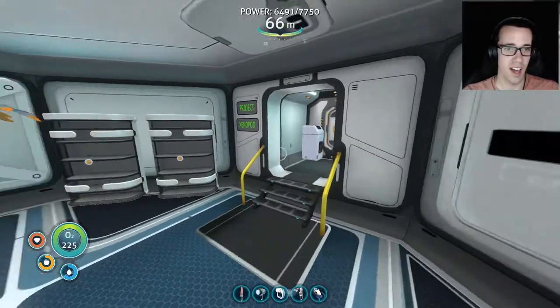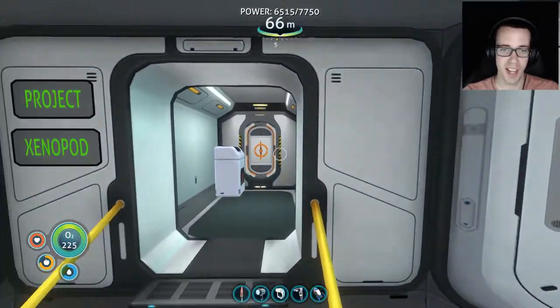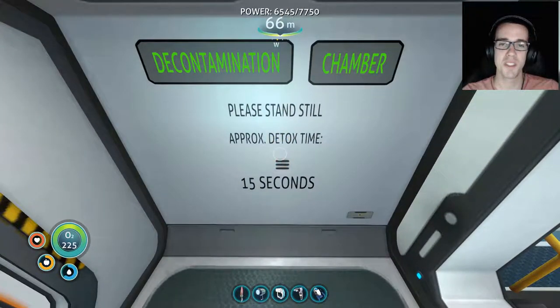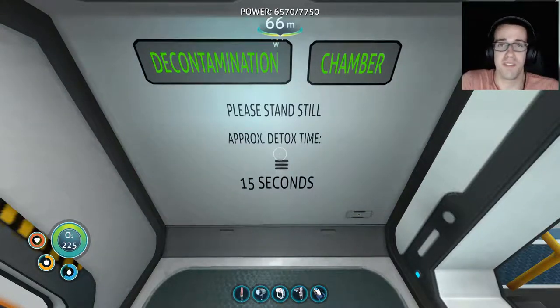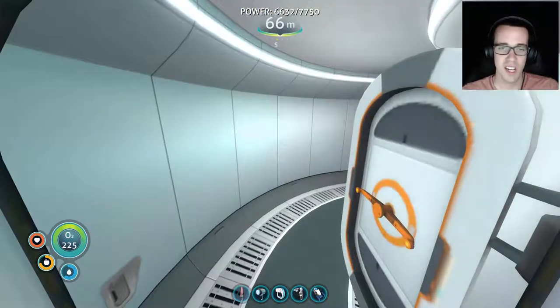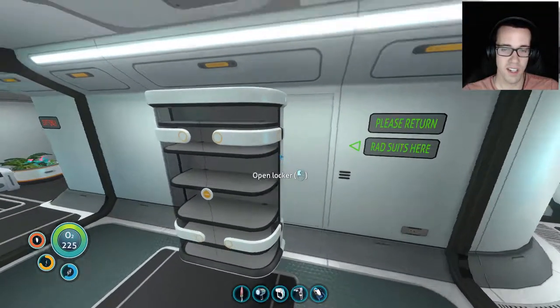We can dispose of our hazardous material here. We've got our spill cleanup kit on the wall — which is totally a fabricator. In here we've got our decontamination chamber: 'please stand still, approximate detox time is 15 seconds.' This sign took me probably five to ten minutes to position because of the sizing and trying to center two signs on the same row. That seems like about 15 seconds — we can empty any toxic materials in here and exit. The sign says 'please return rad suits here,' so we put our other suit back and throw our rad suit in.